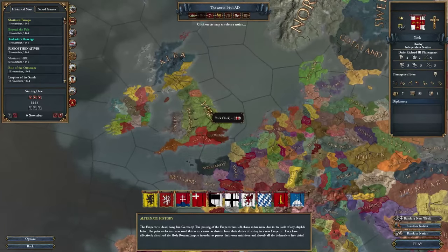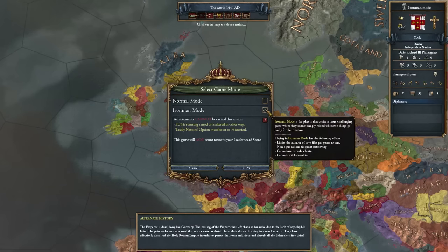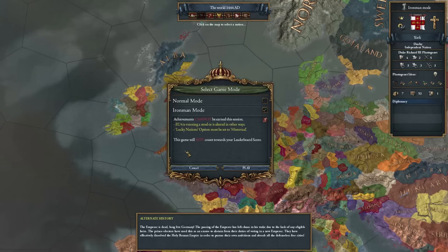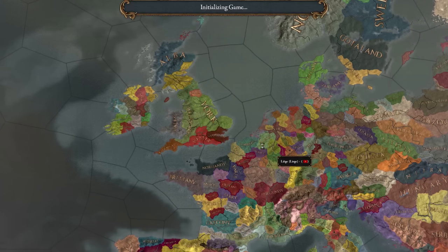So let's get into this. We're playing York on Iron Man mode without Lucky Nations, as I despise that mechanic.